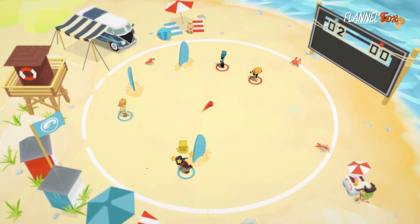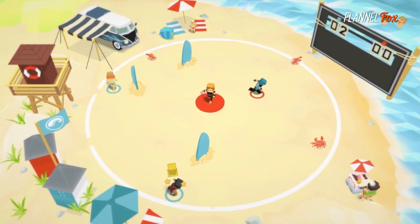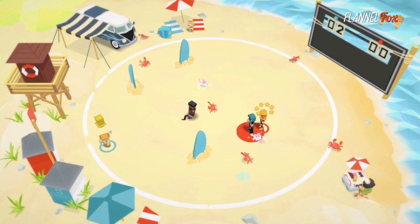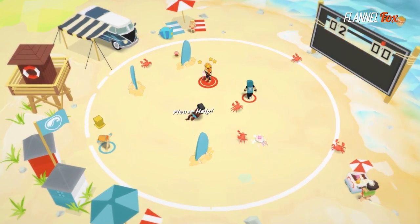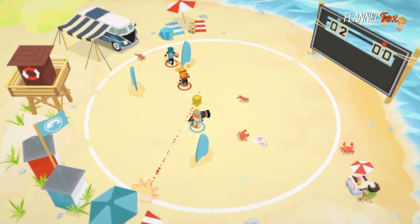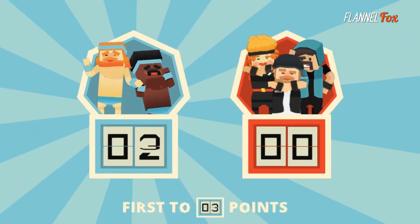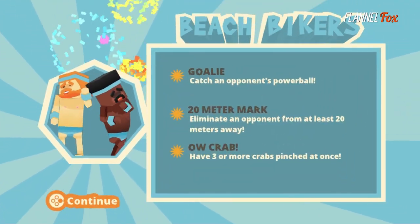If you get hit once, you'll see stars, and if you get hit again before your stars are gone, you're out. Playing on a team gives you the opportunity to be revived by your teammates, but no matter the team's size, when your whole team gets knocked down, the opposing team gets a point. Three points and game, set, match.